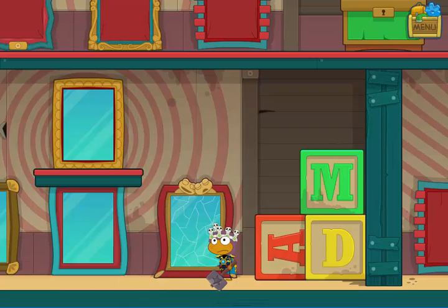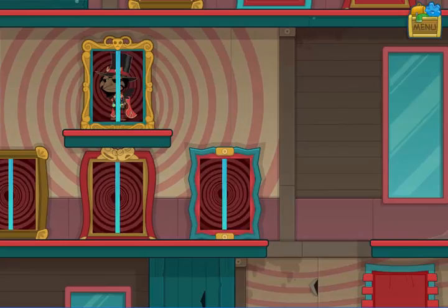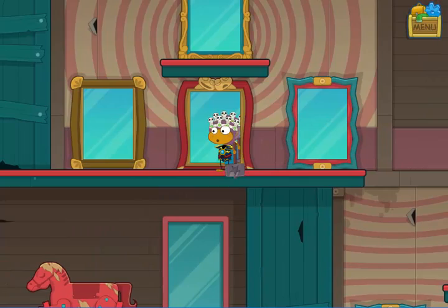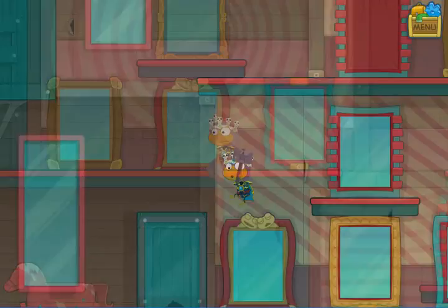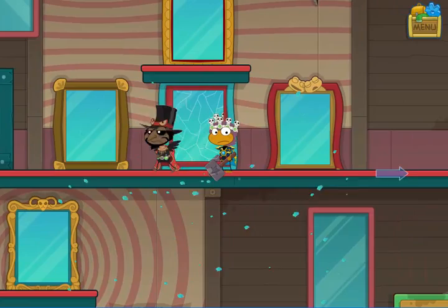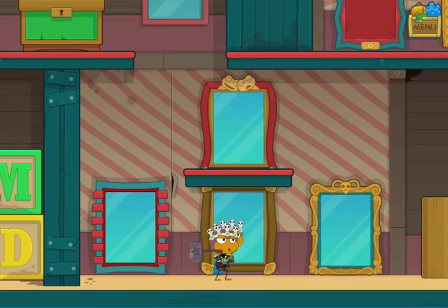He will continue to do this through most or all of the sets of mirrors. It's not too hard to pay attention to which one he comes out of, but what is a little hard can be finding your way to the mirror — that's the maze part of it all. It is randomized which set of mirrors he goes to and which of the four mirrors within that set he winds up behind, so my playthrough isn't going to look exactly like yours.